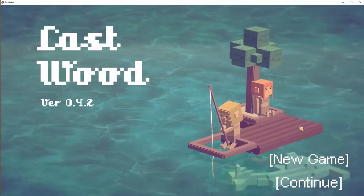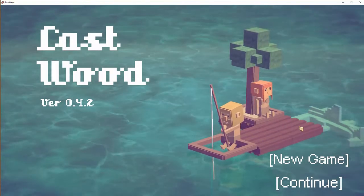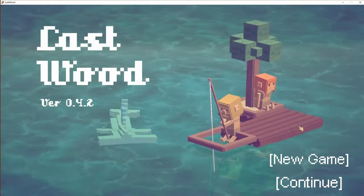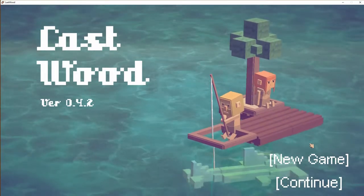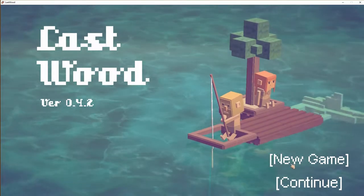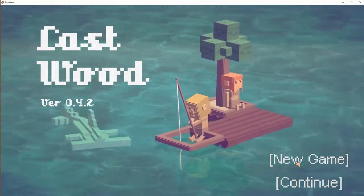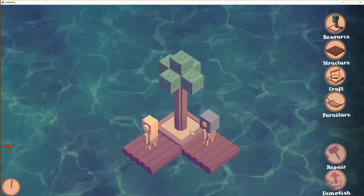Hello and welcome, my name is Maturiz and welcome to this pre-alpha version 0.4.2 of Lastwood. If you're a survival game fan, this might be the game for you. The world has died again and we're on a raft — there's a lot of water, and we have one man and one woman. Let's see what's going to happen — let's start this game up.